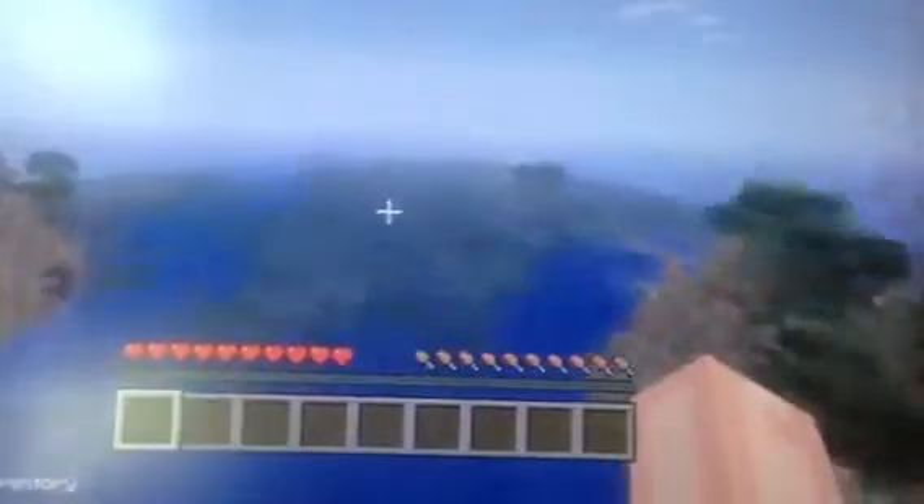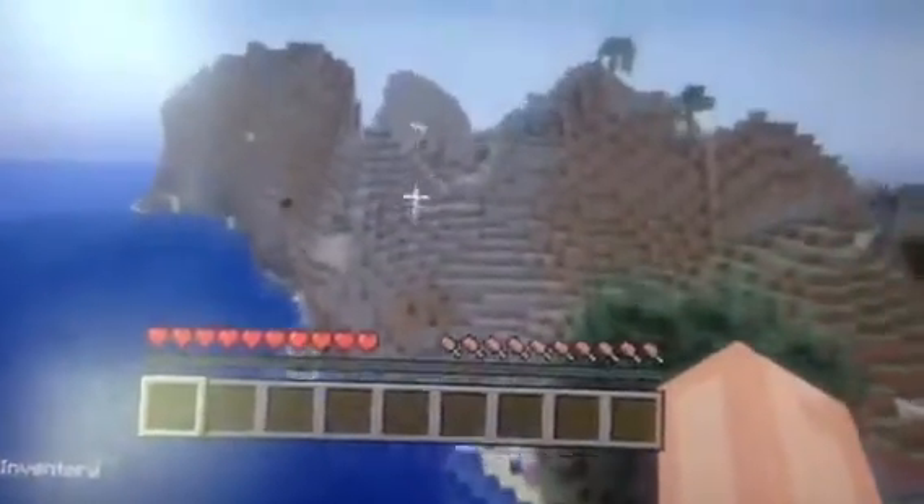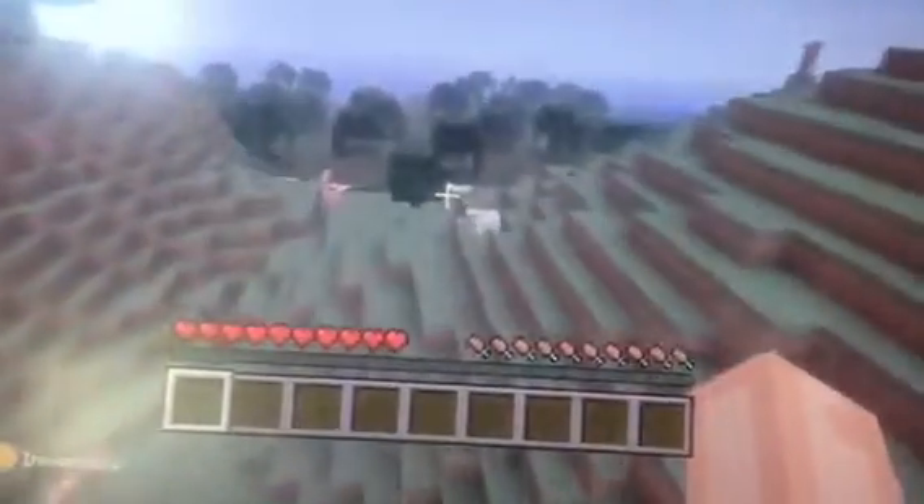You spawn around here, and there's a massive swamp biome everywhere — right behind you — and then you get this mountain here. Sugar canes, animals, very lifelike here.